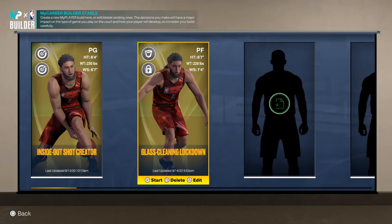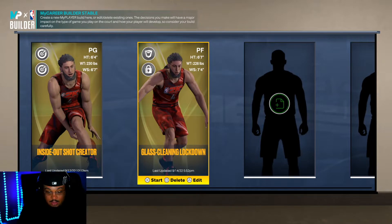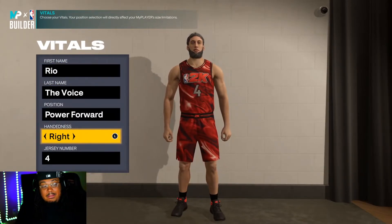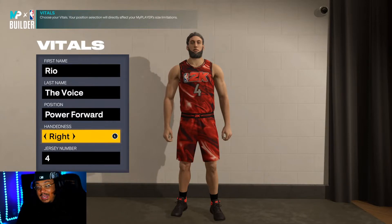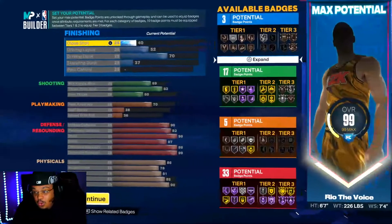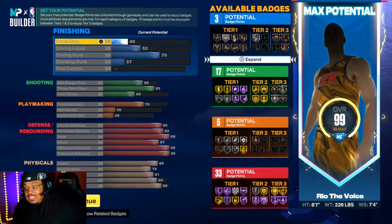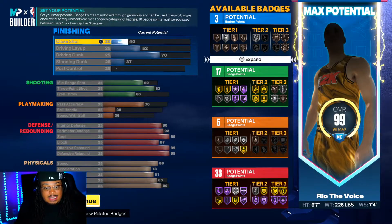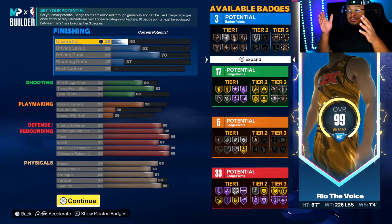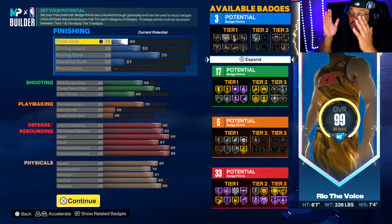Here it is — my big 6'7", 226 pounds, 7'4" wingspan, glass cleaning lockdown. Let's go take a look at it. I already got rebirth form. This is a power forward, made right-handed. Rest in peace to my boy James King. Let's get into the build. Let me show y'all something and explain about the way that I made this build. As you can see, the build is very well-rounded.